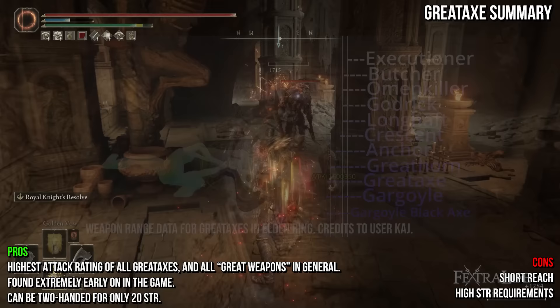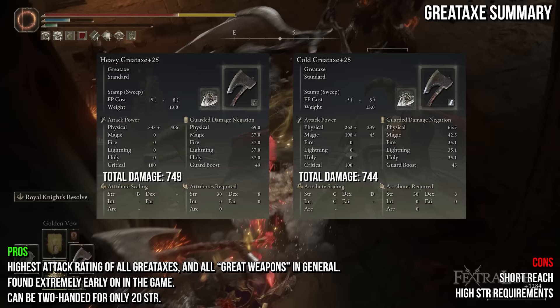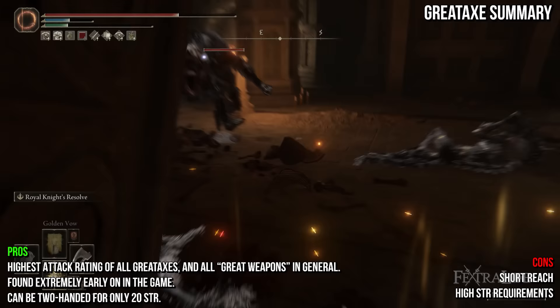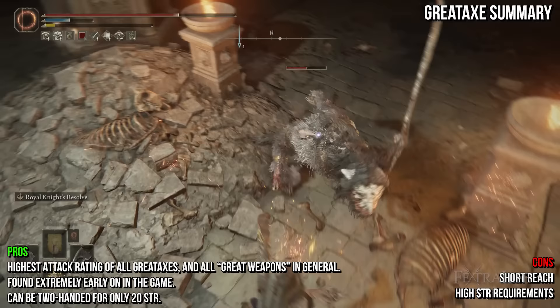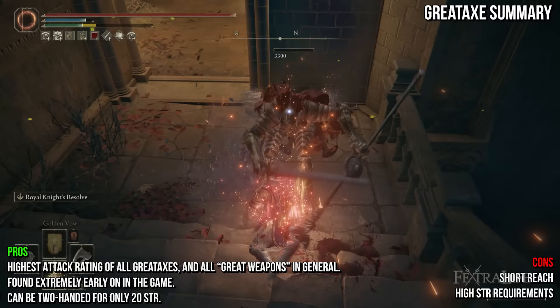Fire and Lightning infusions top the list at a whopping 810 attack rating, followed by Magic, Sacred, and Flame Art. Heavy is not far behind, and Cold is just behind Heavy — making it a solid choice if you still want decent strength scaling but also want the Frostbite status effect. Because of its shorter reach, I don't recommend using it with a great shield, as it's less likely to connect on block counters if you're pushed back. However, you can use it two-handed with jump attacks for great results, and charged R2s are also very effective. If you go the Sacred or Flame Art route, you can buff with Golden Vow and Flame Grant Me Strength while using the Clawmark Seal.